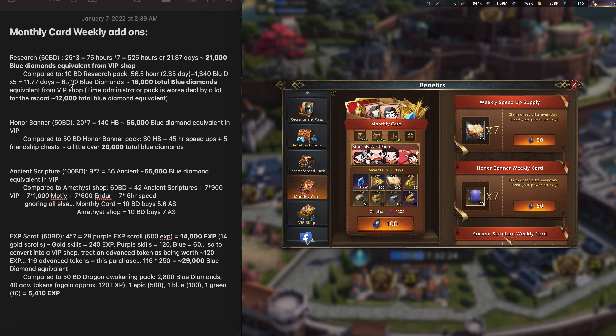If we compare this to a regular 10 Black Diamond research pack, you get 56.5 hours or 2.35 days — I already did the math — and you also get 1,300 more blue diamonds. So if you multiply that by 5, which would be the price of 50 Black Diamonds if you bought it 5 different times, you get a total of 11.77 days and 6,700 blue diamonds, for a total of 18,000 equivalent blue diamonds. So we've got 18,000 versus 21,000 — clearly the research add-on is better this way.